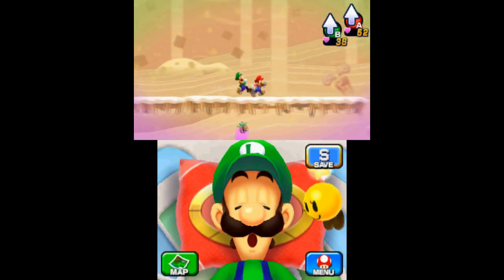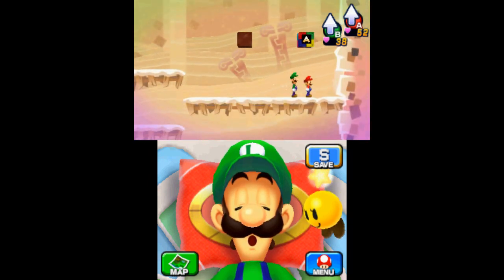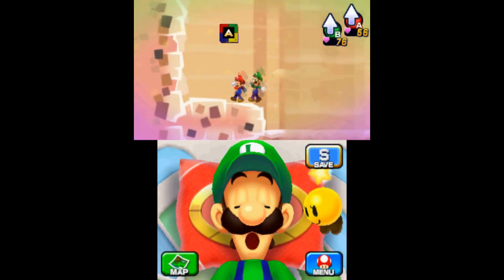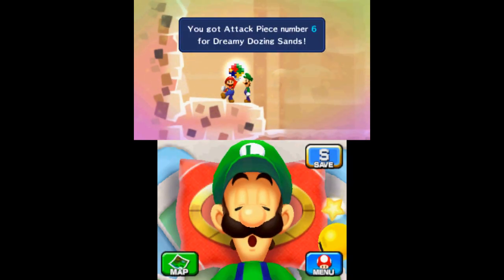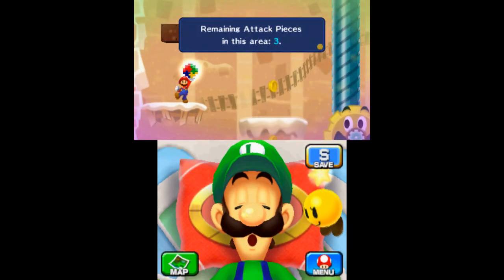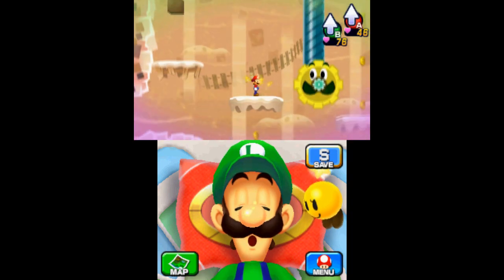In the next area, you can find the fifth piece if you travel all the way to the right. You'll find the sixth attack block when you travel left to the area where the Spirit of the Dreamstone sleeps — it's in the top left corner. In the area with the three drills above a bed of spikes, you can find the seventh piece by using centrifugal force to jump to the top left platform. Take the moving platform down to find the eighth attack block.